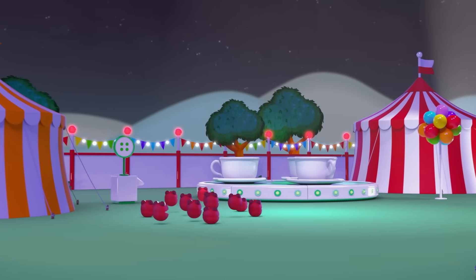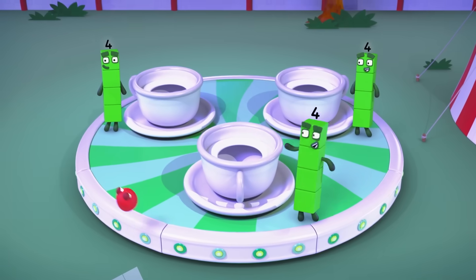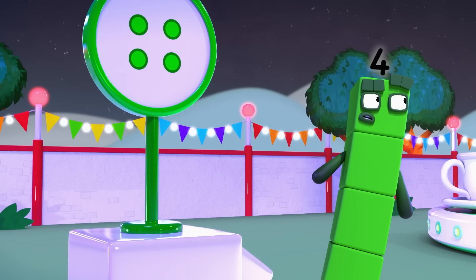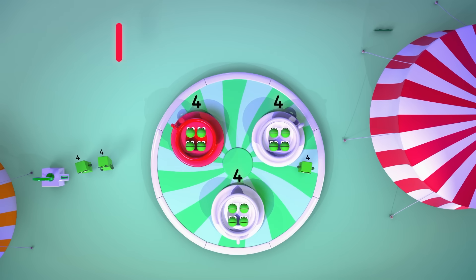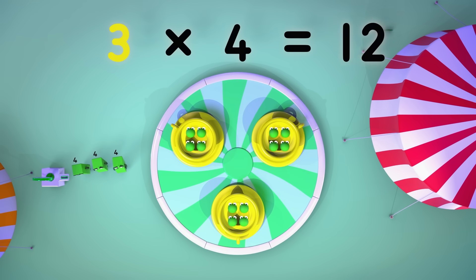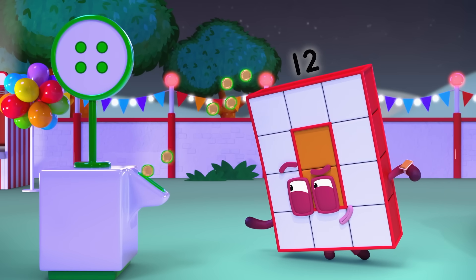Twelve. The tea cups. It looks like four to a cup. Now, how many ride tokens do you need? How many cups are there? Three cups. And how many riders in each cup? Four. So that's three lots of four. Three times four equals twelve.